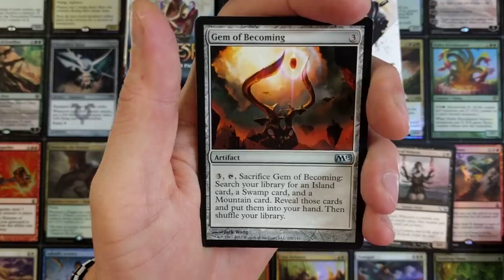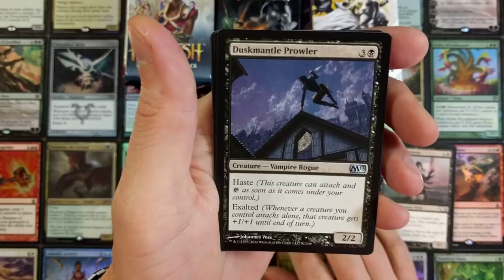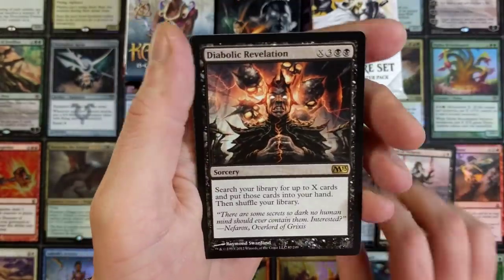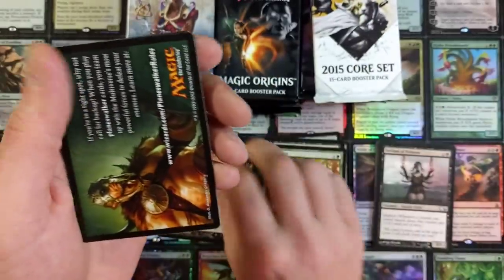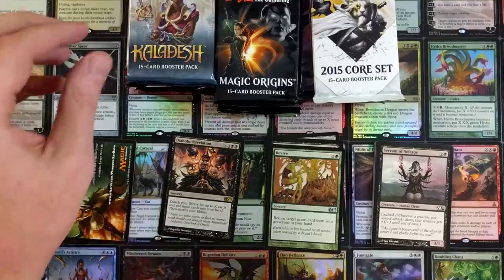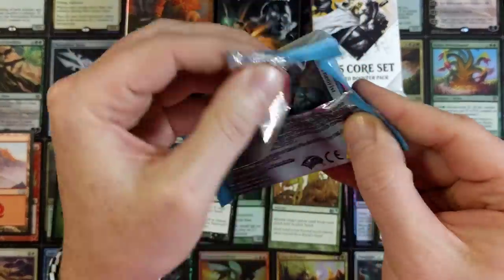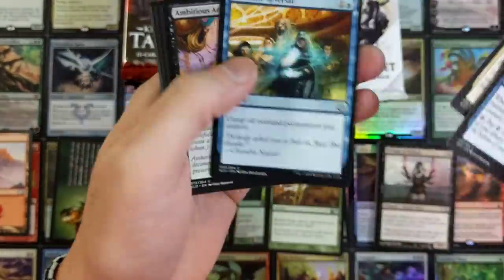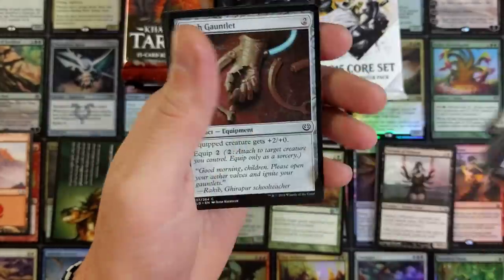Gem of Becoming, Dusk Coming — I love my show. Gem of Becoming, Dusk Mantle Prowler, Revive — all up in this — and a Diabolic Revelation. I'm not going to go over every single card and what it does because we'd be here all day. But it gives you a good idea of what you can expect from a certain set. If we pull a Mythic or something, that'll be sweet — maybe I'll ring a bell. Every time a bell tolls, the angel gets its wings.